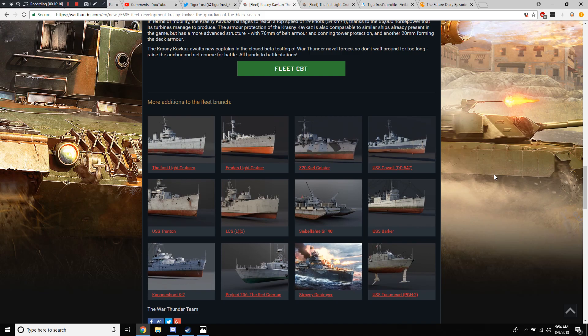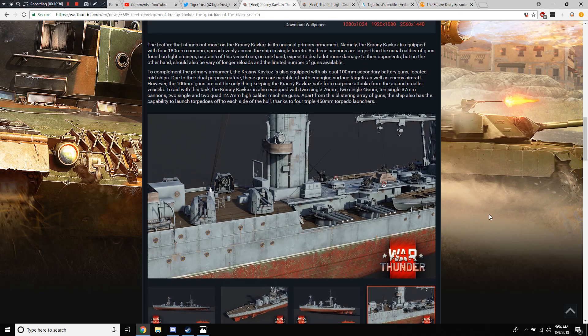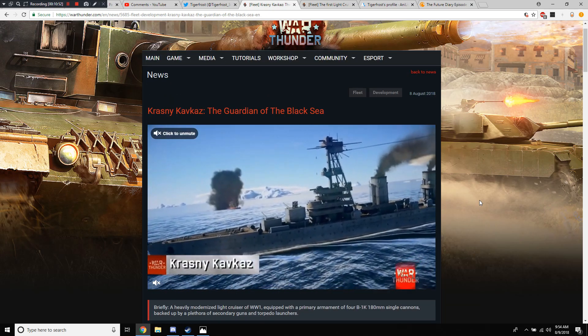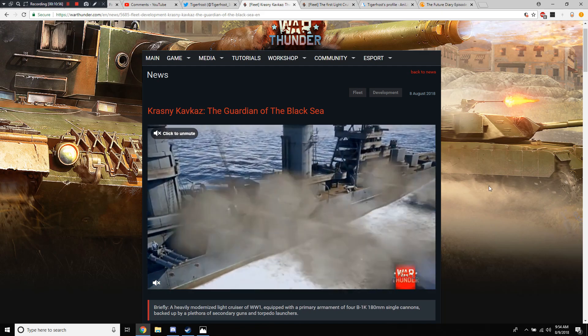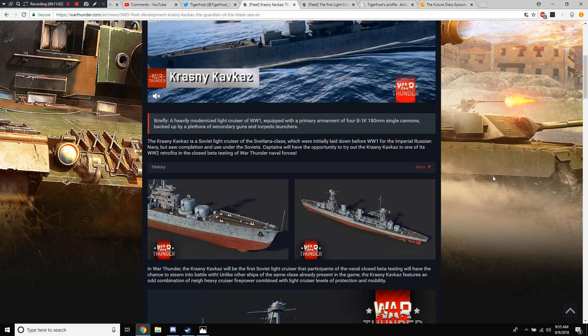I don't know anything about French ships — do they have light cruisers? I would guess they would; I'm sure somebody in the comments section will go out of their way to tell me. Chances are, since we've already seen the British and Italian light cruisers, they're probably going to be next in the test. Meanwhile I'm still patiently waiting for the Imperial Japanese Navy to be added — we still haven't seen much other than a handful of small boats and a destroyer, the Kuma or something. That was quite a while ago.